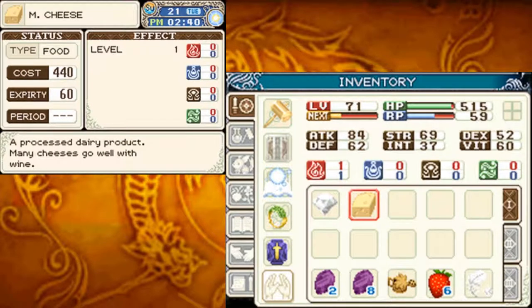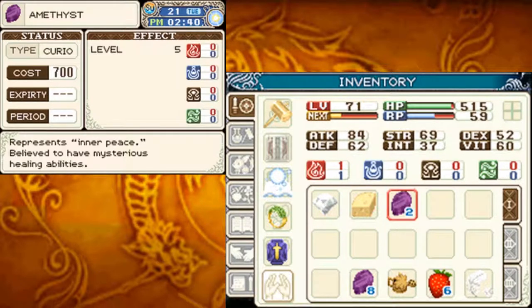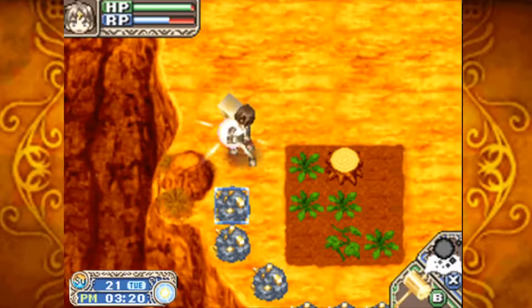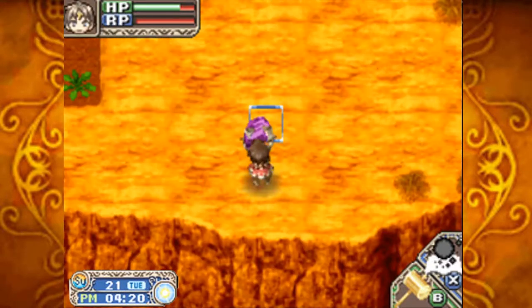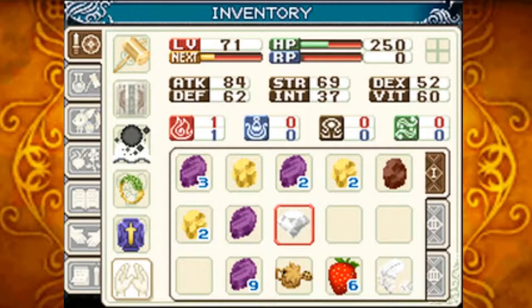Medium cheese — a processed dairy product, many cheeses go well with wine. And the level 22 diamond I mentioned before — I never sold it, so I'll just do that now. Might as well sell these as well. Alright, we're all good. A level 15 diamond.